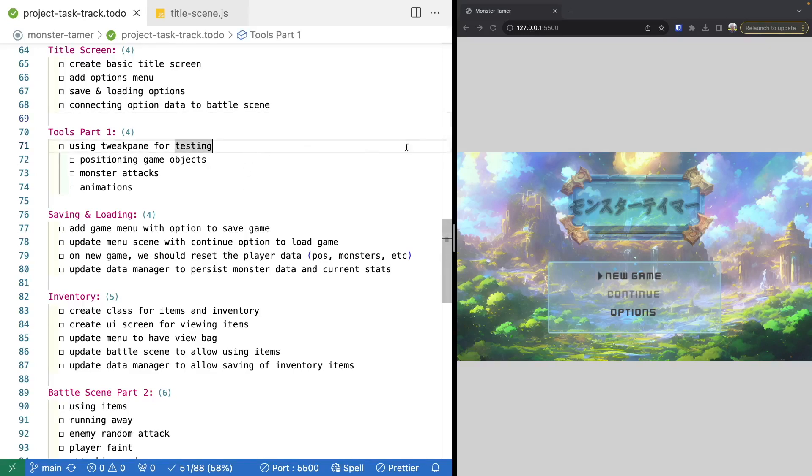Now that we have the logic in place for our title scene, what we need to do next is start building out our options scene, so we can connect that to our title scene and to our battle scene.